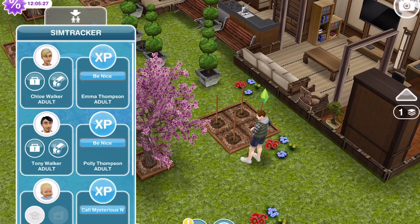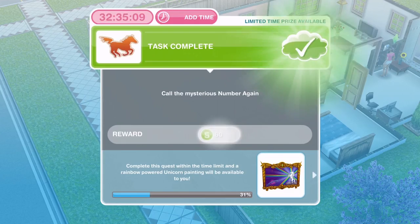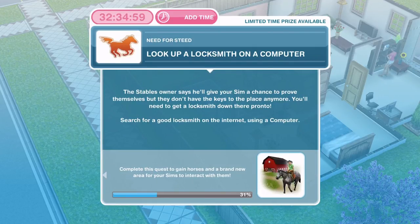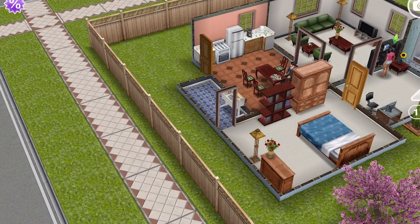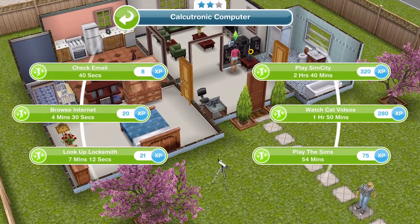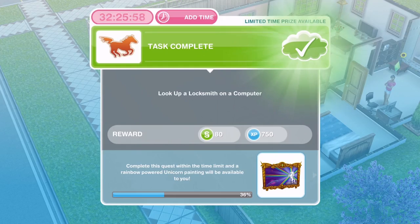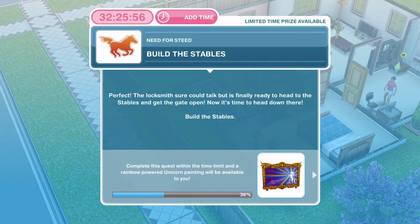Let's go over to Melissa who has finished on the mysterious number — now she needs to look up a locksmith on a computer. The stables owner says he'll give your sim a chance to prove themselves, but they don't have the keys anymore. Search for a good locksmith on the internet using a computer. Click and look up locksmith for seven minutes and 12 seconds.